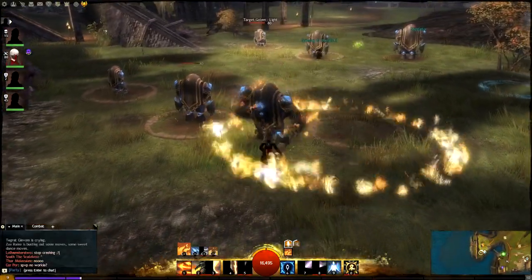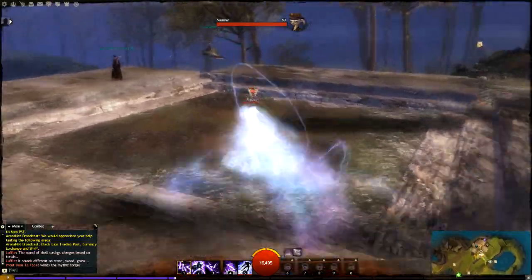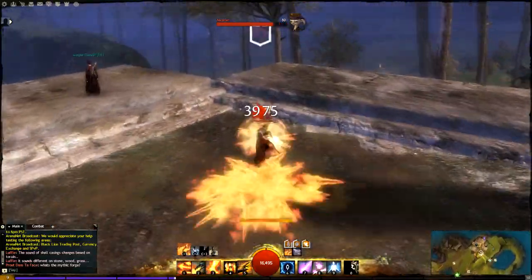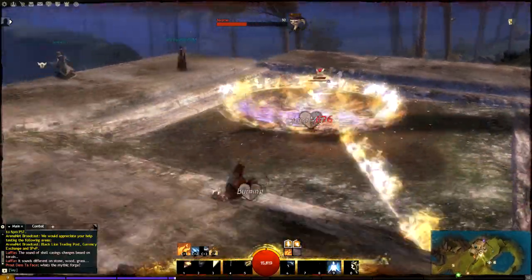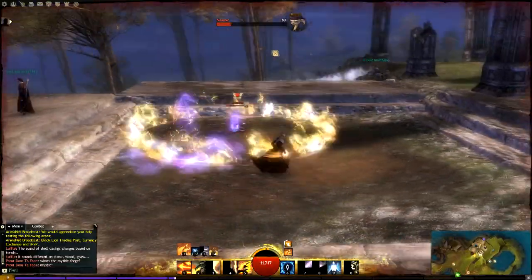And then just an auto attack or something else to finish it off. It doesn't work too well if someone dodges, but you can still get some massive damage on them. If you immobilize them with like a Sign of Earth, you get more damage on them obviously. So it's just a pretty fun combo.